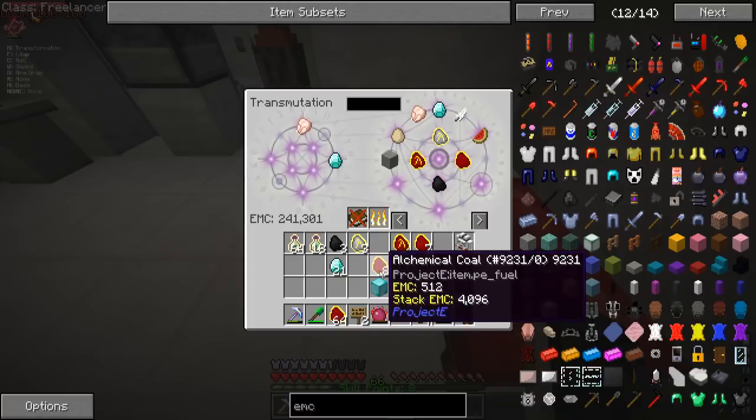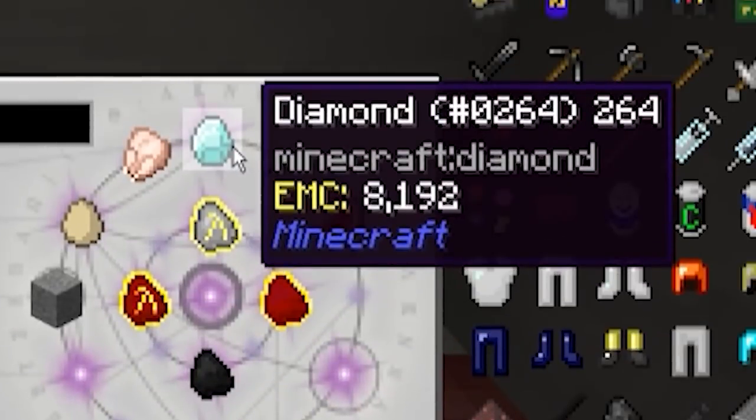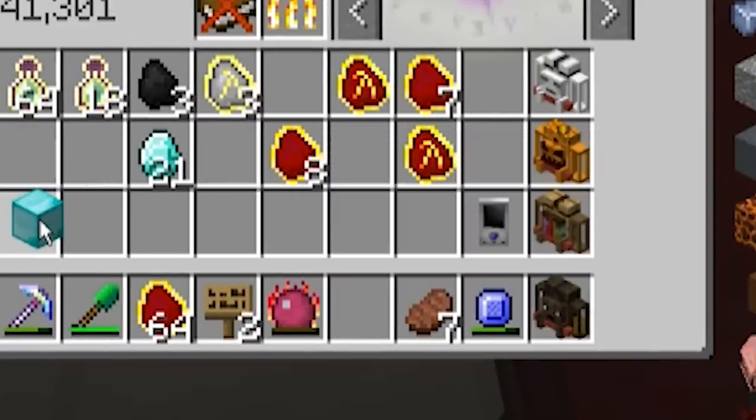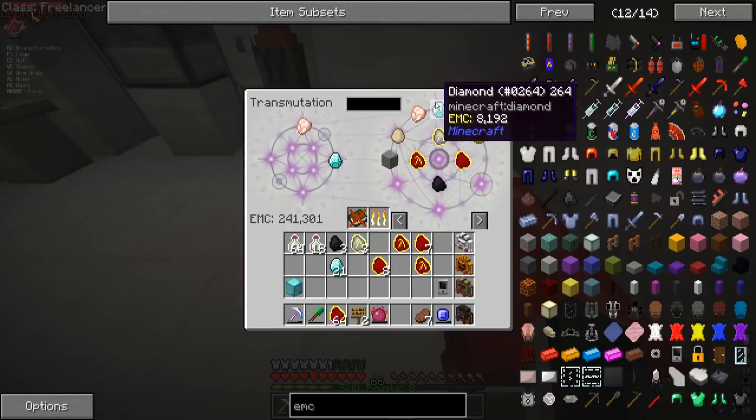So you guys told me in the comments, Cody, there may be a glitch here. Oh yeah, there is. An infinite EMC glitch. Why is this the default? A block of diamond has an EMC value of 576.